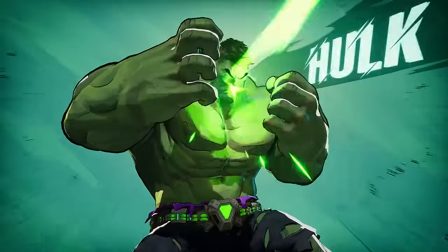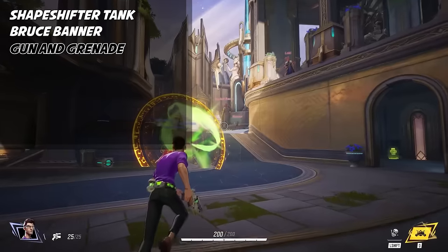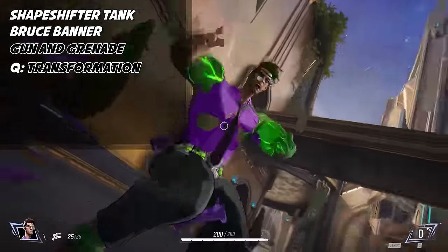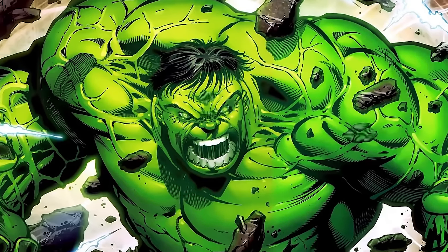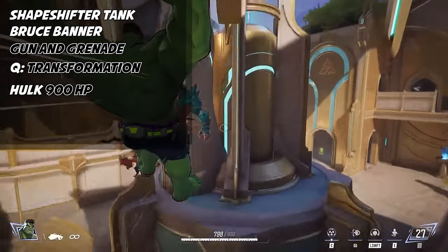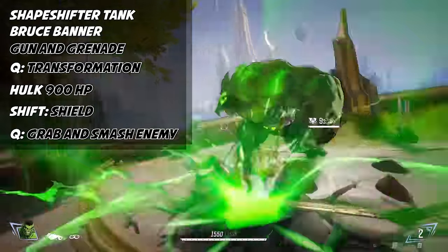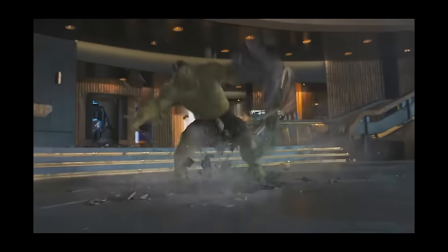The Hulk is a shapeshifter tank with two forms. He starts as Bruce Banner with a small gun and grenade, and his ultimate transforms him into the Hulk — a melee tank with 900 HP, the biggest health bar in the game. His jump is super-powered, letting him leap across massive parts of the map. His shift is a big shield, and his ultimate has Hulk grab an enemy and smash them into the ground, like he does to Loki in the Avengers movie.